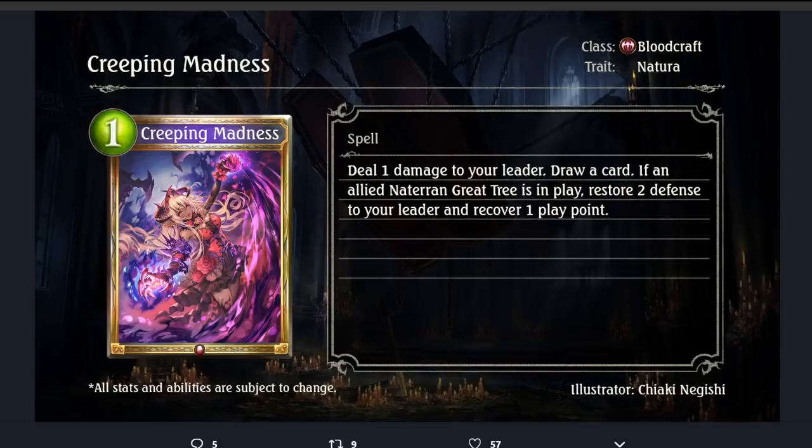Creeping Madness — Bloodcraft Gold Spell, 1 playpoint. Deal 1 damage to your leader, draw a card. If an allied Natural and Great Tree is in play, restore 2 defense to your leader and recover 1 playpoint. Really great card — really, really great card for self-ping Bloodcraft. Although I just don't feel like self-ping Bloodcraft from the cards revealed thus far really has the reach to become a viable deck. Maybe that'll change. The card art is Sharan Zaya, who would really benefit from this. The card itself, despite seemingly being made for an archetype that doesn't have all the pieces yet, is individually just really strong — deal 1 damage, get a self-paying draw, recover a playpoint, restore 2 defense. It does everything. It's amazing.